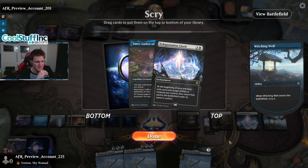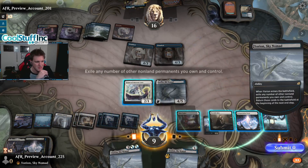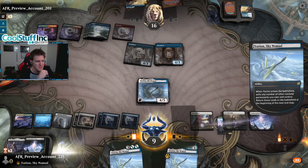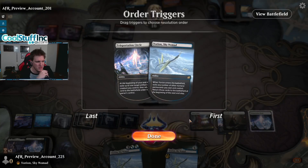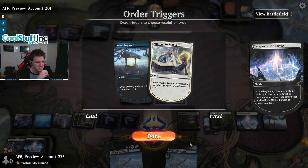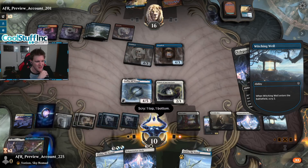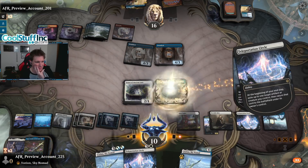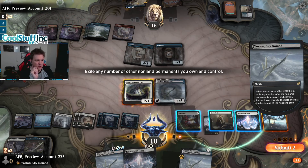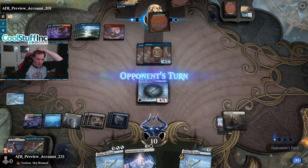Last Casket doesn't hit, neither does the Portable Hole, so we'll just flicker these two. We want to bring them back first and target the Yorian. It's important to turn on that auto-triggering and get it right when this starts to go. Flicker the Yorian, bring it back, exile the Priest, exile the circle — let's also exile the Casket in case they play something it can hit. See if the opponent can beat Yorian on the battlefield.